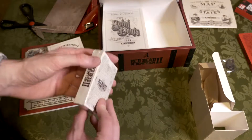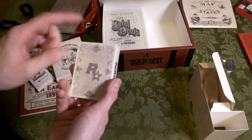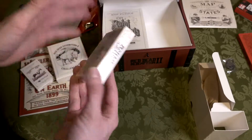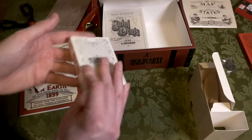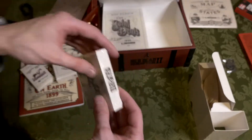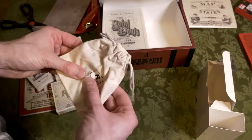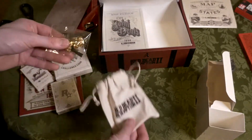Next up we've got a deck of playing cards — these I am not opening. I just don't want to ruin them; if they're not the plastic-coated ones I've always ended up damaging them. These bad boys are staying sealed. We might open them up another time but for the moment, nope. And then in here we have what looks like a little goody bag — I think these are the pins which we're obviously not going to get out.